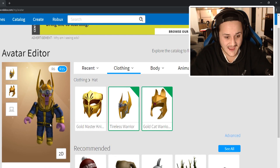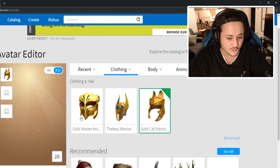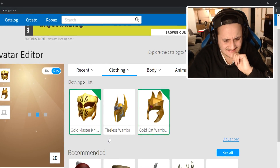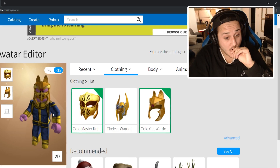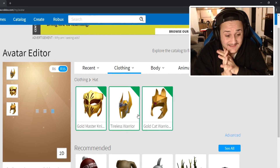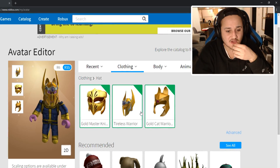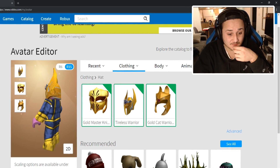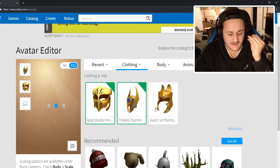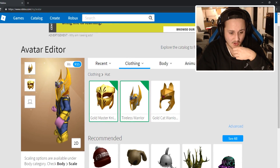Oh, that actually looks pretty decent. Let's take off the Tireless Warrior and combine the Gold Master Knight and see how these two combine. Oh guys, I'm really liking this. We could have up to three hats, so let's see how they all look and see how they overlap with each other. Oh my gosh, this actually looks pretty good — it looks a little overwhelming, but there's a lot of combinations we can use with this.